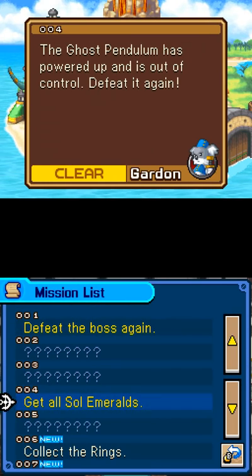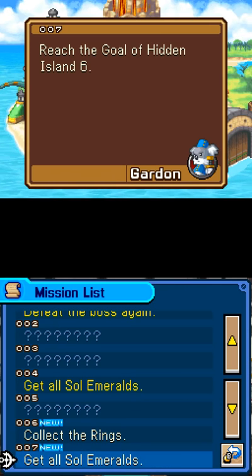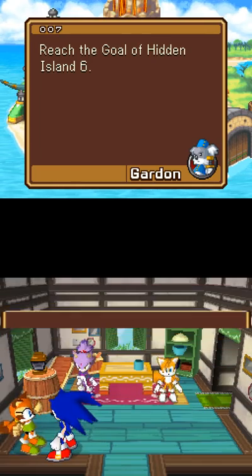They're all kind of spaced out weird. Yellow means I got it. That's not Soul Emeralds — there we go. 'Reach their goal of Hidden Island 6.' So they're all different. That one was a fight, but I guess they're not all gonna be fights. They're gonna be a variety of activities.